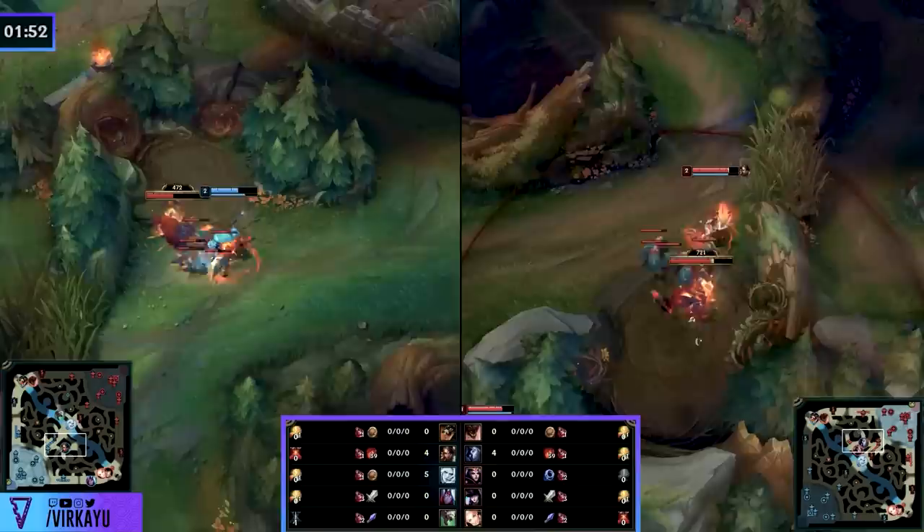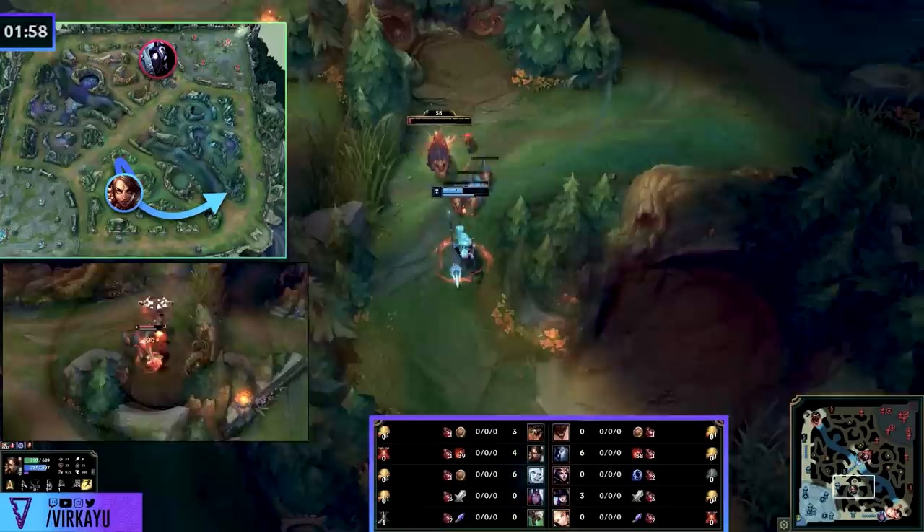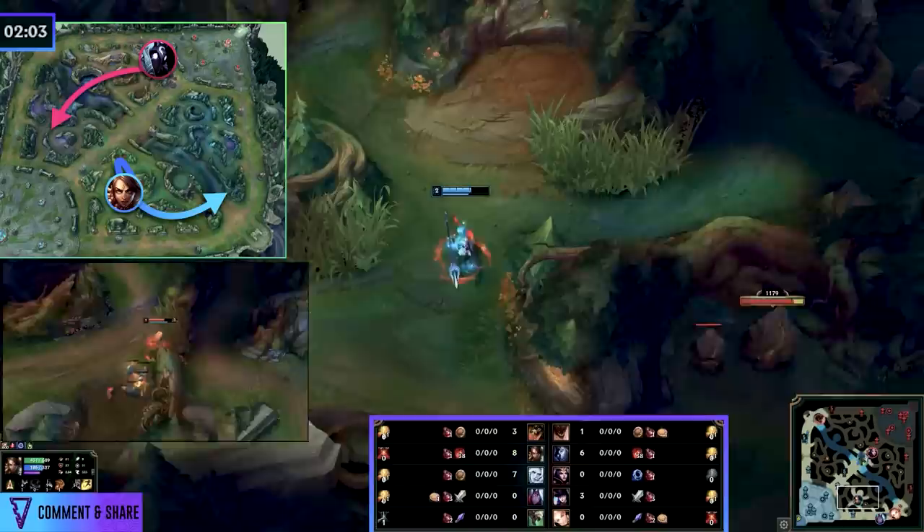The clear is Red, Raptors, Krugs into the bottom lane. What is the downside of this particular clear, though? Well, if the enemy champion was starting on the topside, much like this Kindred is, historically what would happen is they would just vertical jungle you.